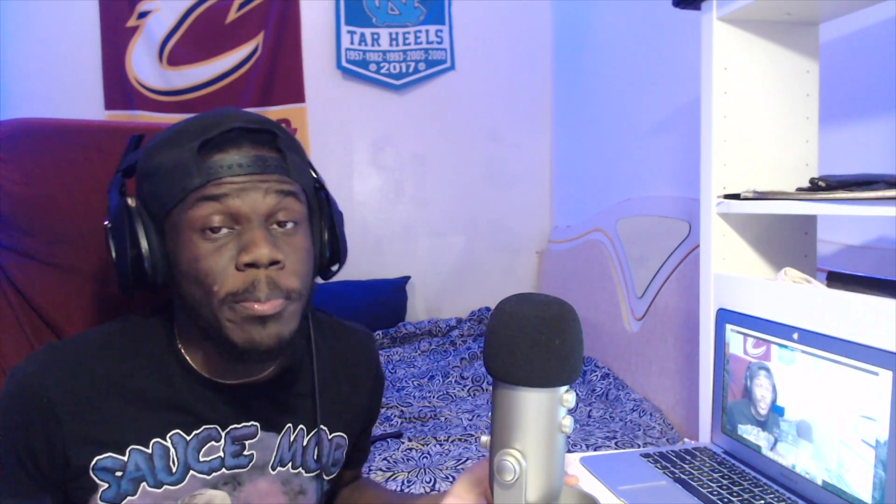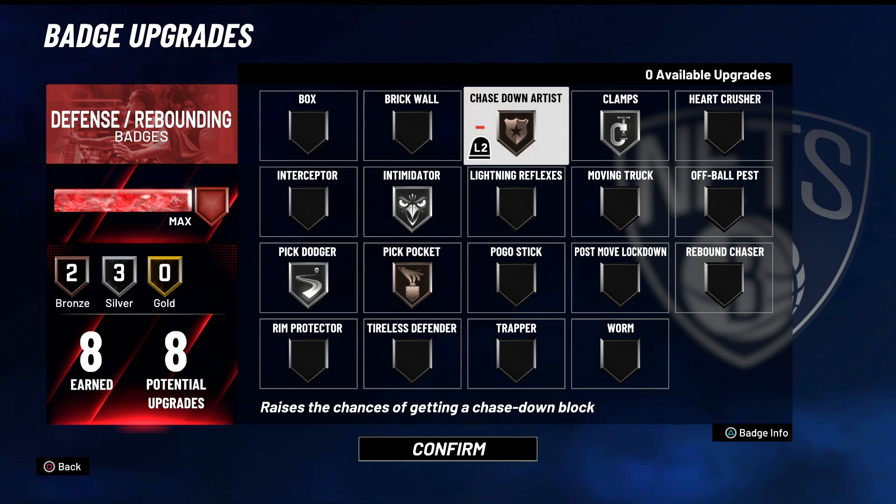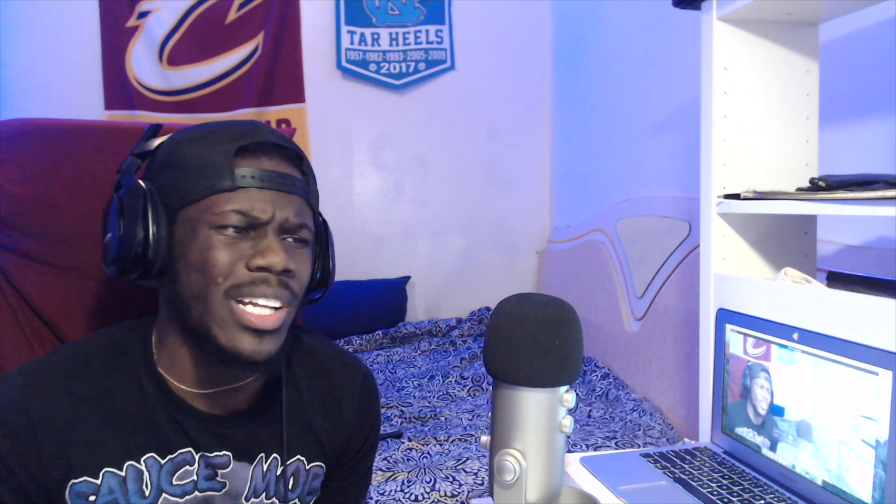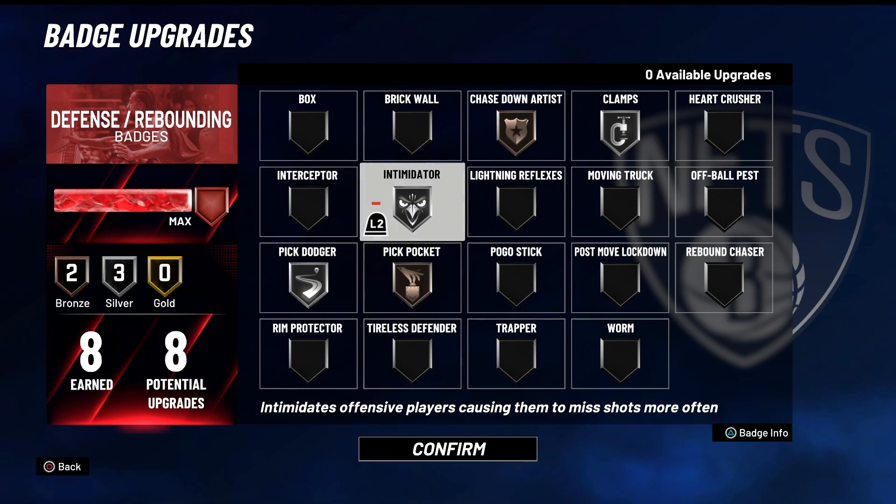If I'm driving you off the three-point line it's for a reason - I've got a pretty long wingspan so as long as I'm getting the right block animation I'm jumping over your neck and punching that ball out. Then we got Clamps. I usually don't even run Clamps - I don't feel a difference when I put it on. Defense is just weird on this game, I feel like I'm always sliding so Clamps isn't really helping me. I recently just put Intimidator back on.